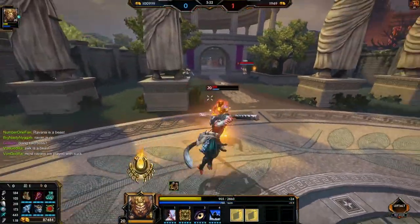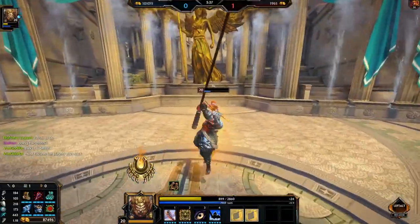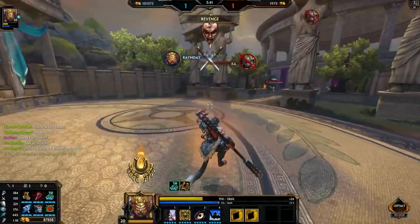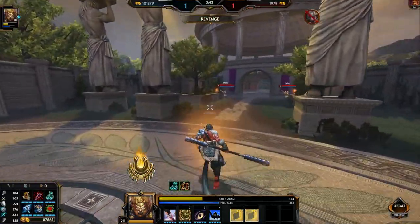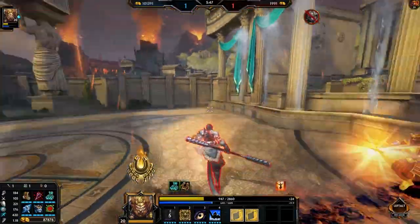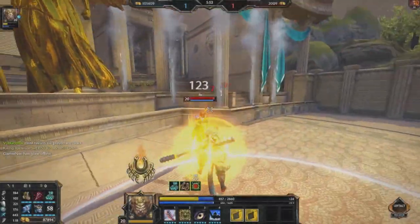Before we go into Sun Wukong's abilities, you should know that he's a Chinese warrior. Warriors have a lot of characteristics that are very important to them — understanding defense, cooldown, and the ability to affect the backline are very important for warriors to succeed. Sun Wukong has a lot of tools in his kit to be able to fulfill that role.